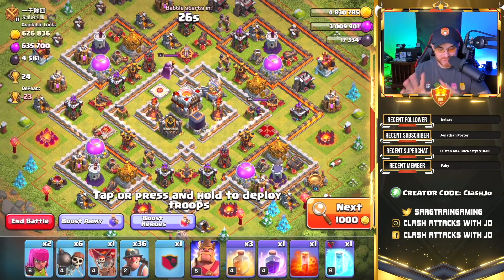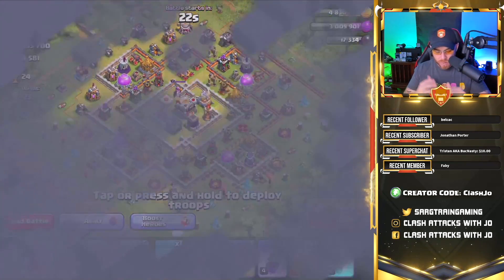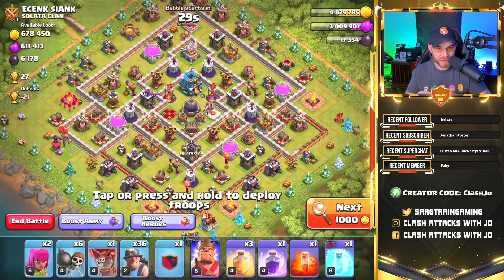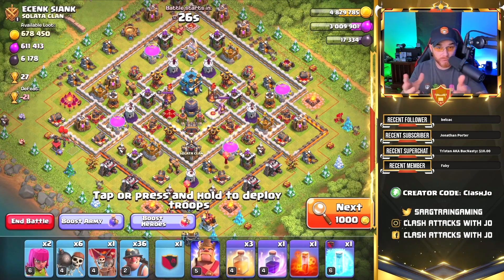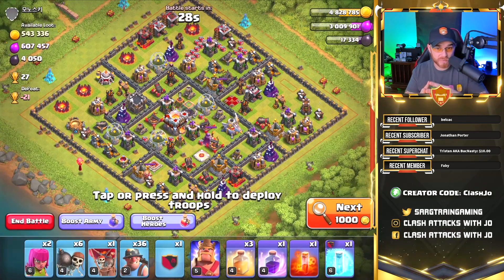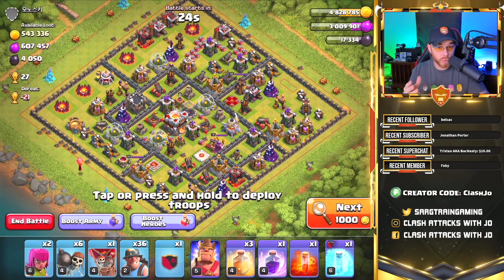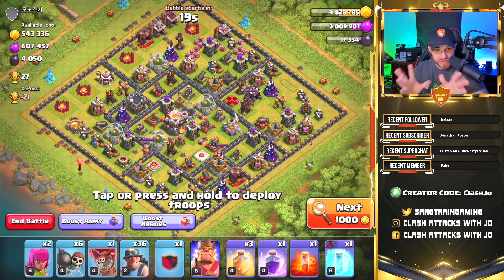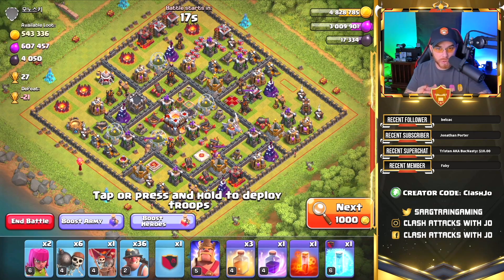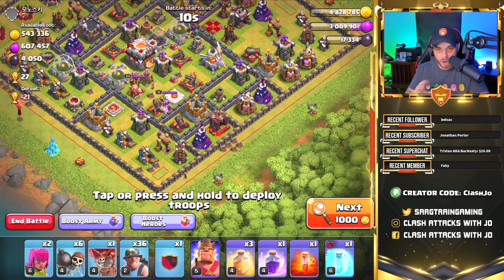We're being very selective about the bases we hit. Maxed out or very high level bases — don't even try to hit them, you will not be successful. We've stumbled across a great base here: everything is dead, the expos are down, the inferno towers are down. There are some heroes alive but they're not a big threat against miners.